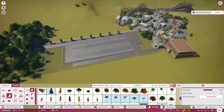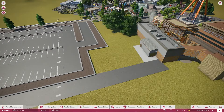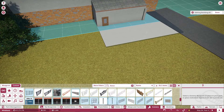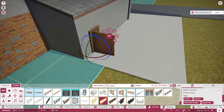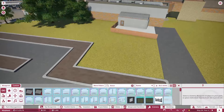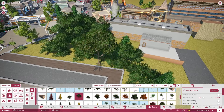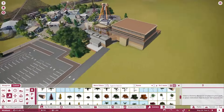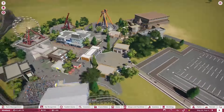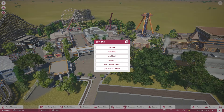I wanted to make this little service road that kind of goes into this backstage area next to the parking lot. That parking lot does need some love as it's very dull right now — we didn't have a whole lot of money and decided to put the money towards the park. Now that we do have some money flowing, it might be a good idea to invest in the parking lot a little bit, and we probably need to expand it here pretty soon as well.